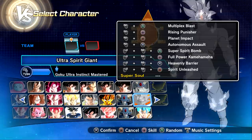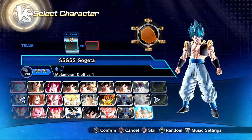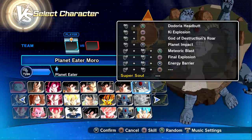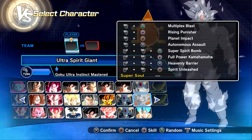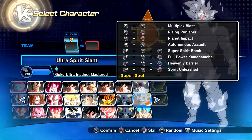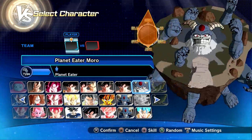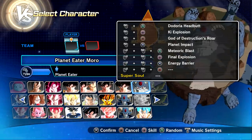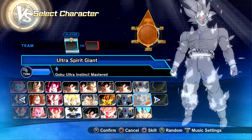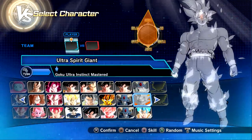We're going in with a couple of new attacks: Multiplex Blast and Rising Punisher — these two attacks are actually from the new revamped Gogeta that just dropped. We're also going in with Planet Impact since Moro did merge with the planet, Autonomous Assault, Super Spirit Bomb (the revamped giant version), Full Power Kamehameha, Heavenly Barrier for the evasive, and Spirit Unleashed as a transformation. For Planet Eater Moro, we're going in with Dodoria Headbutt, Ki Explosion, God of Destruction's Roar, Planet's Impact, Meteor Blast, and Final Explosion. All model links are down in the description — keep in mind Ultra Spirit Giant Goku is not out just yet.